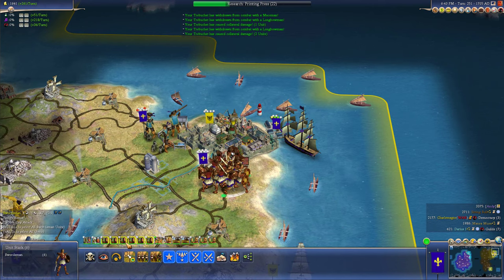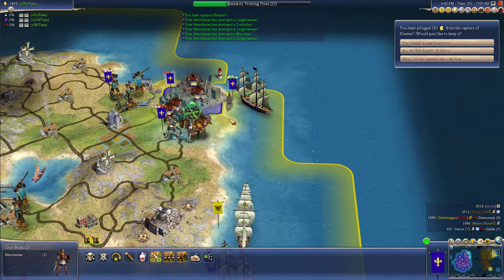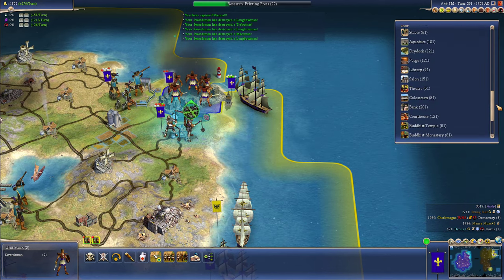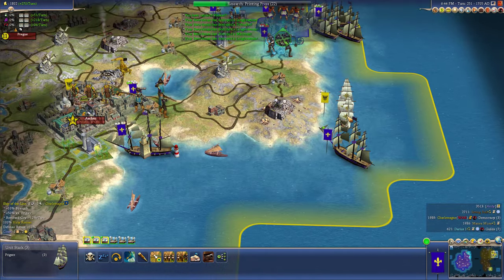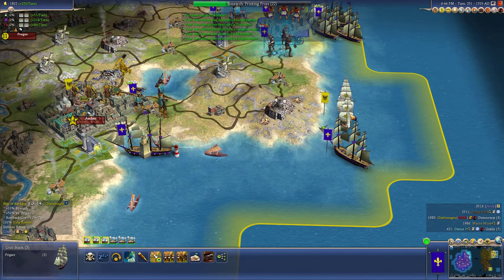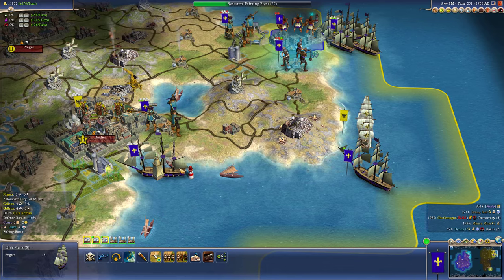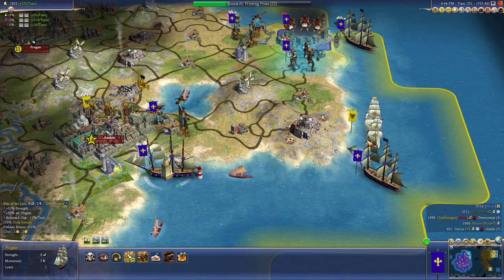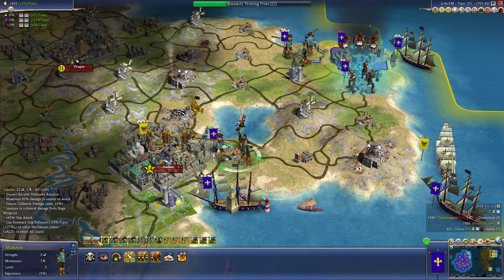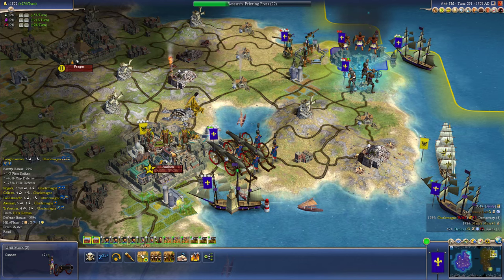I send in my swordsman. We got one city — I think we're going to take the other one too. Can I move these guys down here to bombard? Charlemagne — is that a privateer or a ship of the line? That's a ship of the line! That thing's going to do a lot of damage. 3.6% odds. I can use the 10% defense bonus on the shore — let him attack me first.